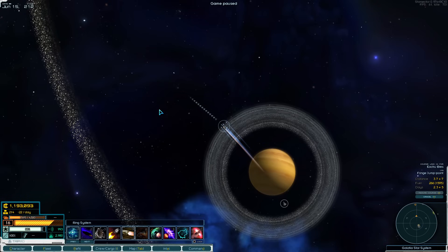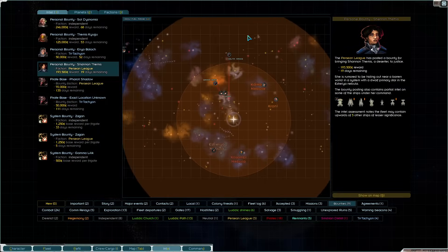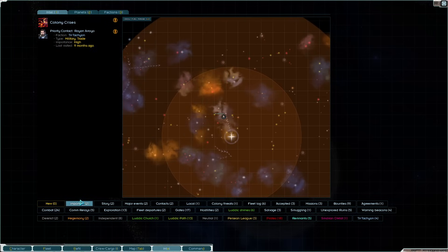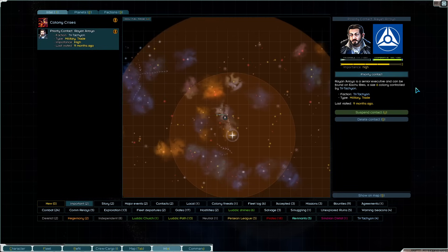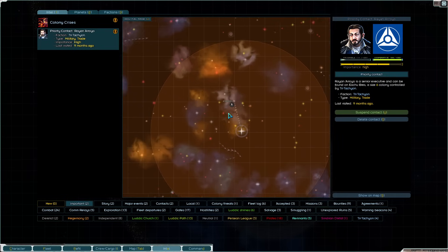Hello gamers. Today I've got a few things planned. First we're going to be visiting our friend Rayyan, Mr. Arroyo. We're going to be visiting him because we want to get his reputation up so that eventually we can get that unique bounty.